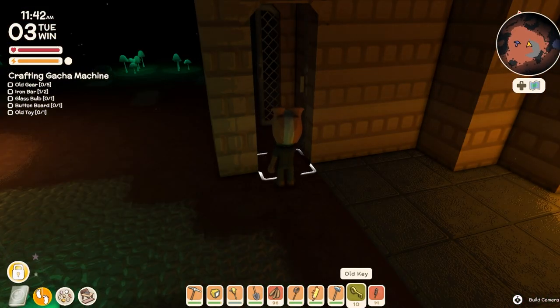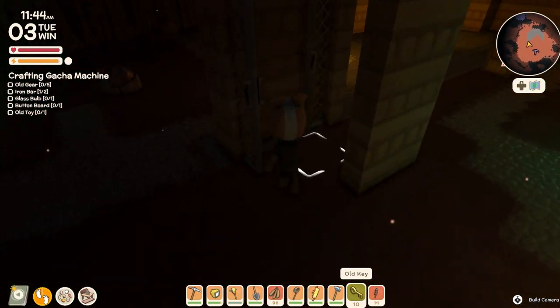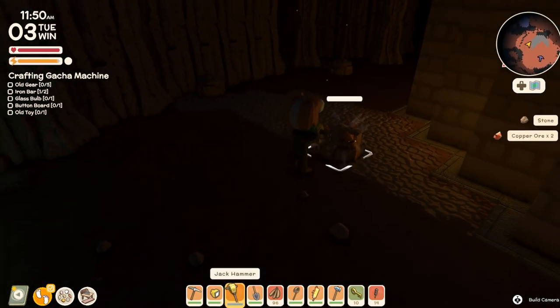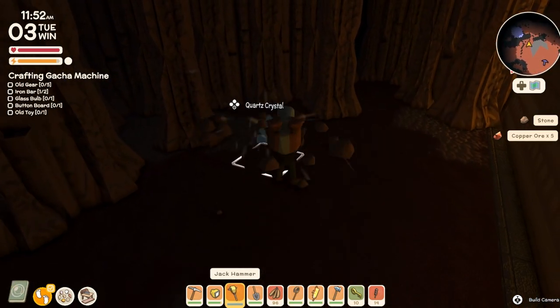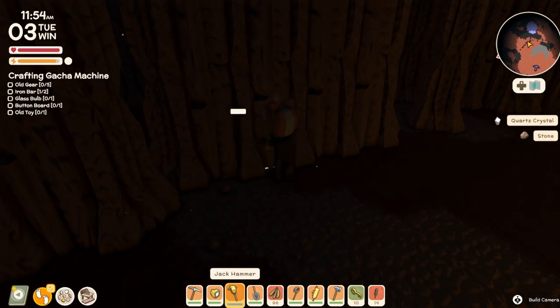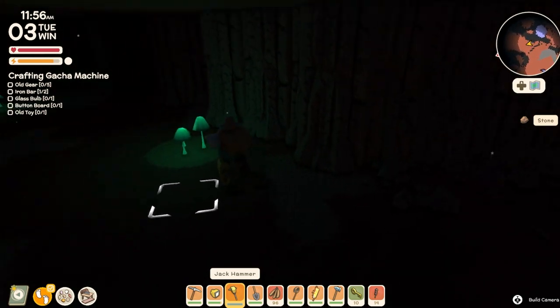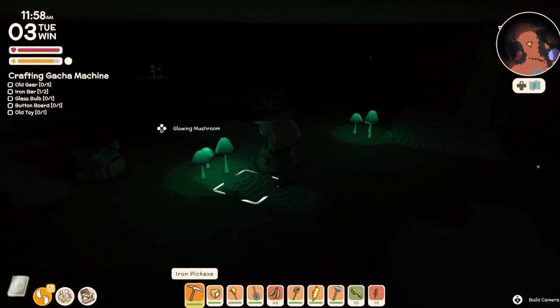If you have a key you can open up these gates — they'll allow you to get to certain areas. If you happen to have a jackhammer you should bring it, because it can do a lot more to these rocks and break through walls really quick and easy rather than using a pickaxe which takes a lot more time.